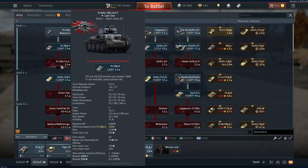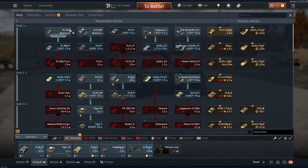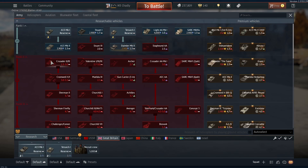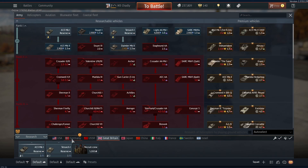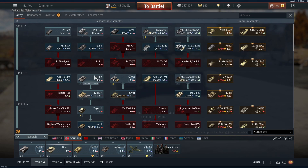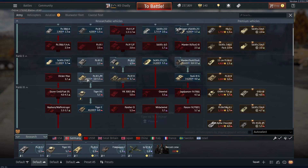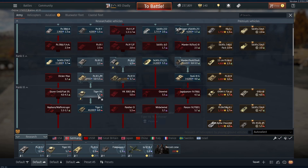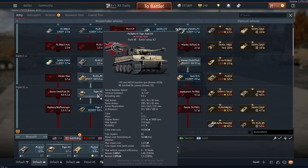In rank 1 you don't actually have to go through the whole tech tree, because there's no line between rank 1 and 2 in any of the trees. So you just have to get the minimum amount of tanks to move on to rank 2. Once you get to rank 2, the tanks are about 11,000 research points, and the Tiger 1 was about 33,000 research points.